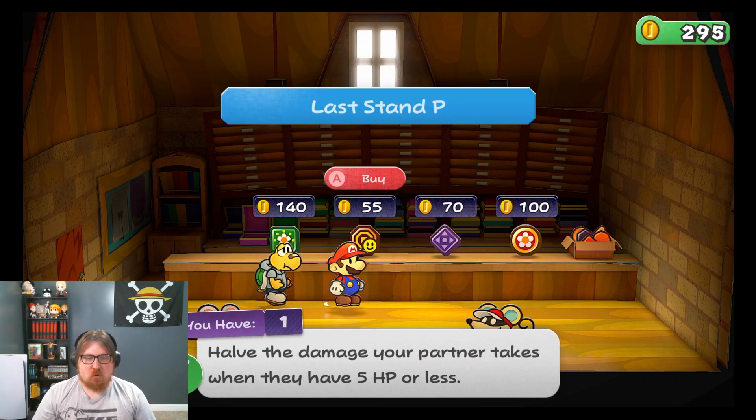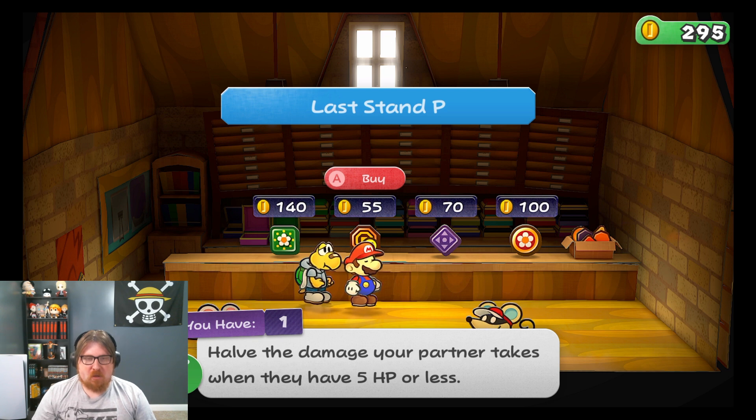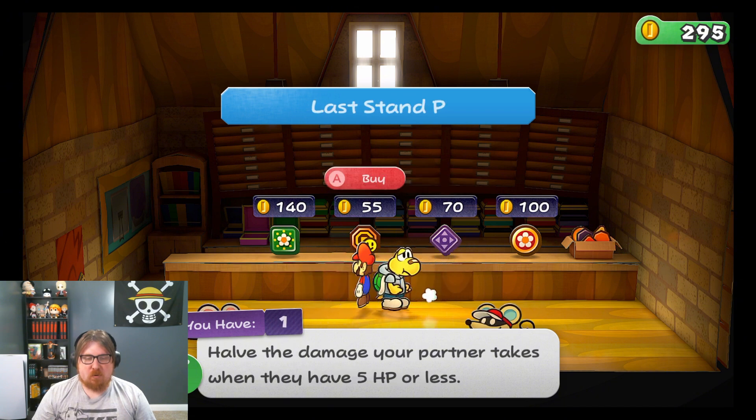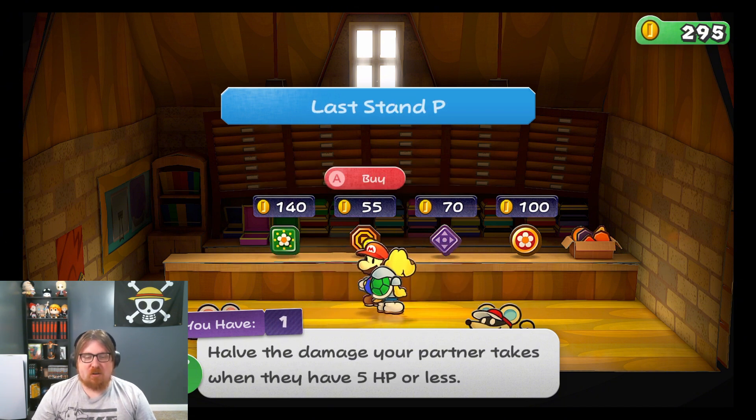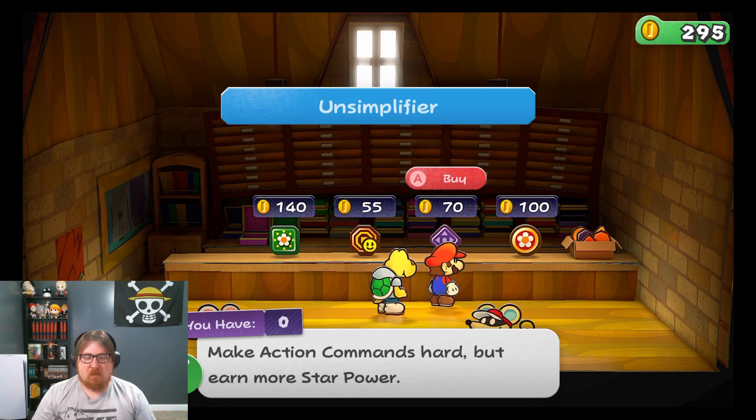Happy Flower. That sounds really good. Blast A&P — half the damage from your partner takes when they have 5 HP or less. That's pretty good. Do they stack? So if I have like two of them, is it like a fourth damage? Let me know in the comments.